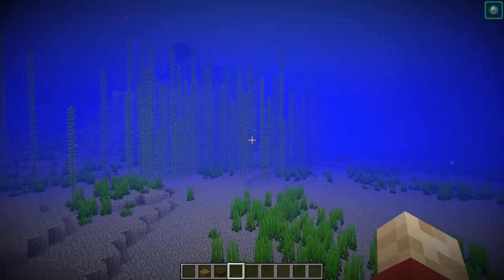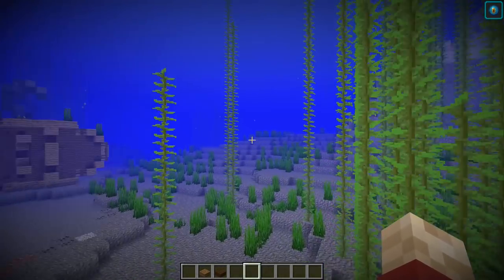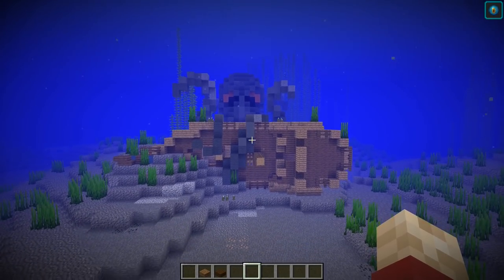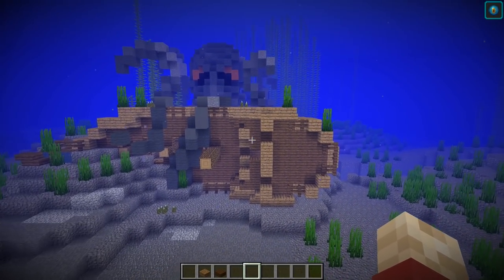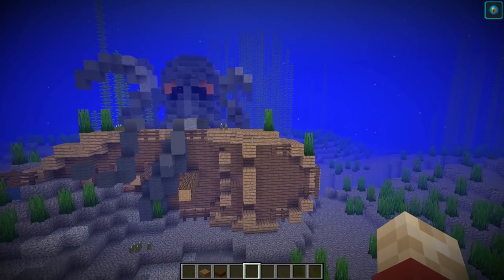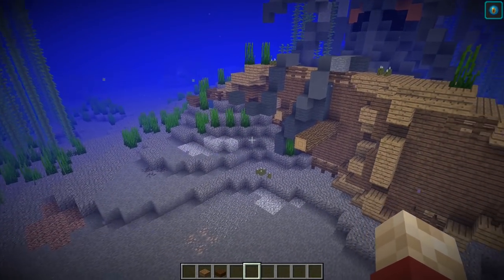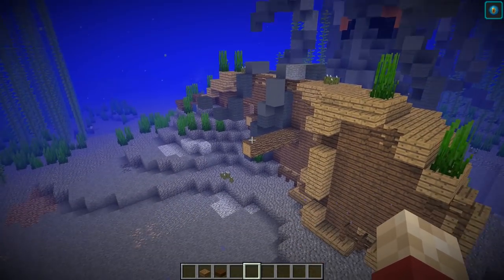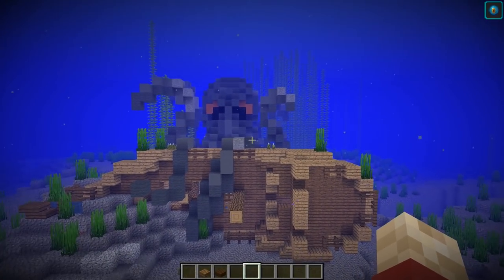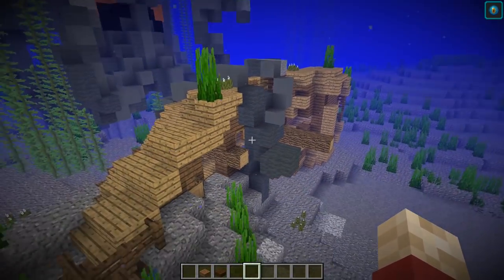The last design is probably the most complicated to replicate, but those of you that like organics might enjoy this one. This is a kraken taking over a boat that's obviously tipped over. Every single shipwreck is unique, so you could find them in all sorts of different woods, orientations, and sizes. If you see one that's in a particularly odd space — like this one, which is kind of integrated into the ground — you could come up with a reason why it's like that. In this one, we decided to make a kraken surrounding it, wrapping its tentacles around it.